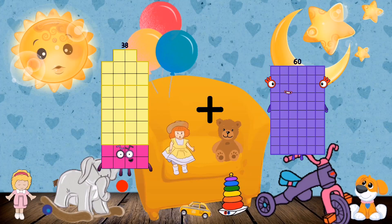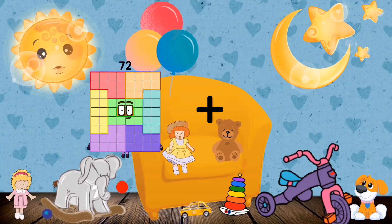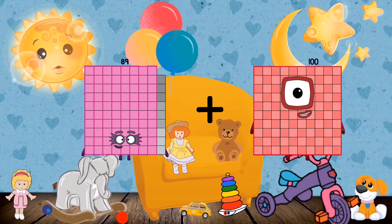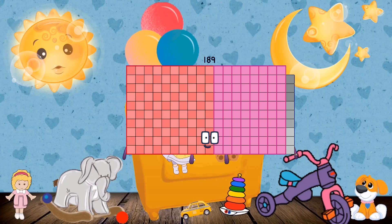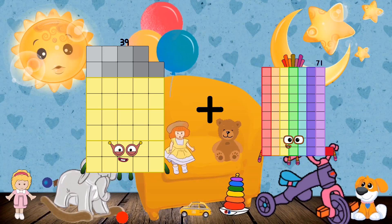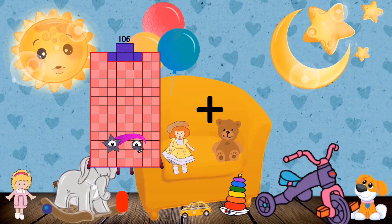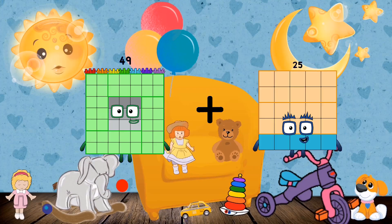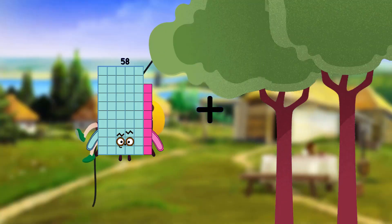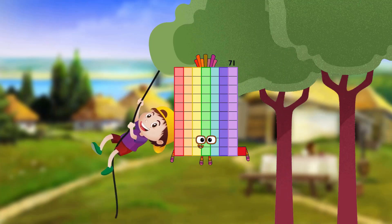38 plus 95 equals 133. 89 plus 100 equals 189. 39 plus 33 equals 72. 49 plus 10 equals 59. 50 plus 21 equals 71.